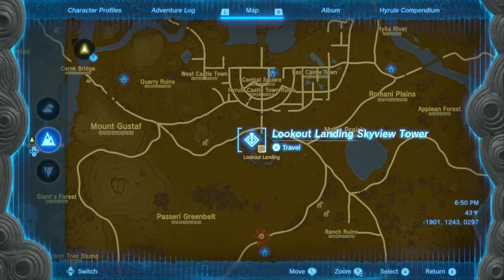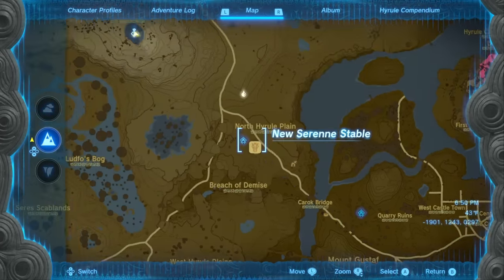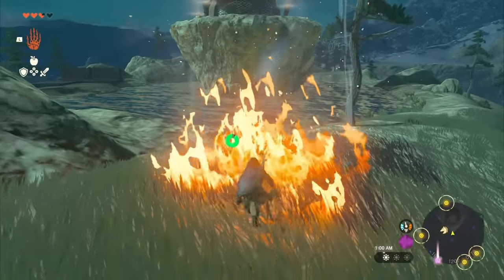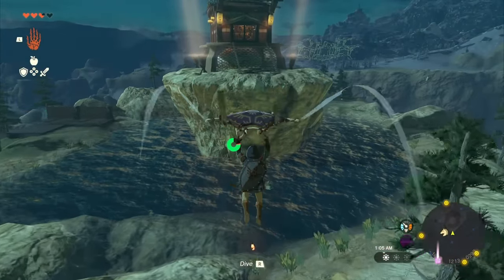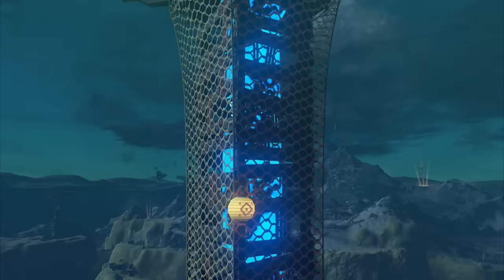Once you enter free roam and unlock your first sky view tower, you're going to want to start heading northwest. Cross this bridge and head up to the plateau — the Lindor's Brow Sky View Tower. Once here, start a fire in the grass, then use your paraglider to launch yourself over the moat, climb up to the tower, unlock it, and then yeet yourself into the sky.